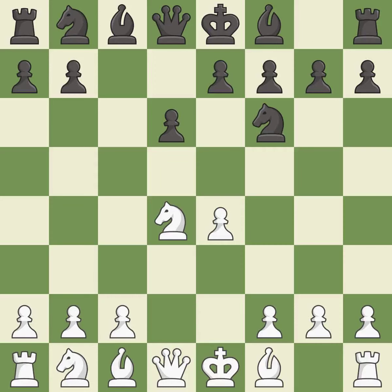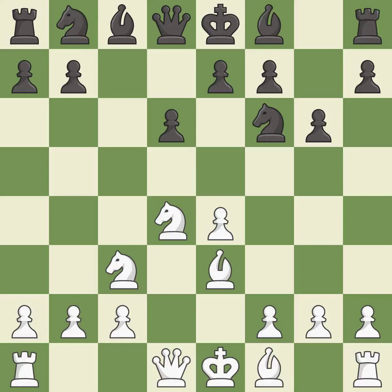Nf6 develops the knight toward the center and attacks the undefended e4 pawn. Nc3 defends the e4 pawn and starts to develop on the queen's side. g6 prepares to fianchetto the dark-squared bishop on g7, where it will sit on the long diagonal. Nb3 supports the strong d4 knight in the center.